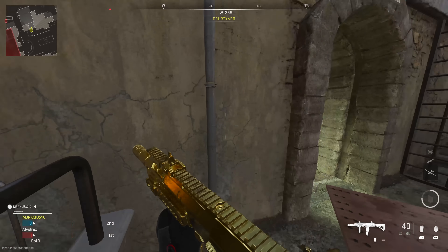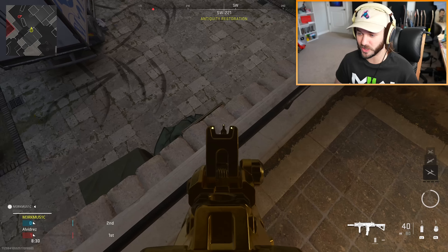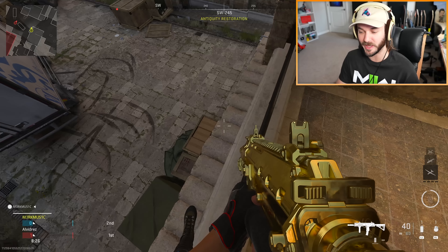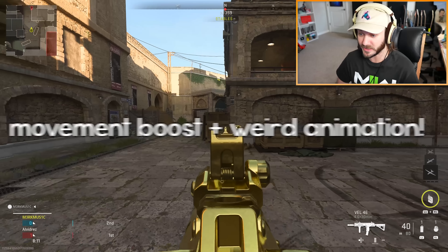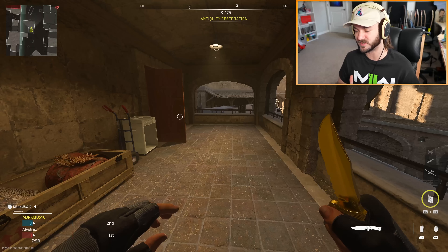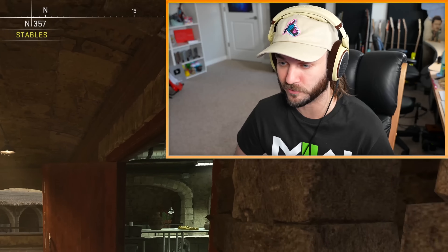So yeah, let me explain this whole dolphin hopping thing. All you have to do is dolphin dive to the edge of a ledge, kind of like right here. You want your body to try to hit this part of any ledge, no matter where you try to do this. So you sprint, you dolphin dive, and then jump as you hit the ledge and you get that little bit of extra movement. If you have the knife out you're going to move pretty fast, but if you're going at the fastest possible movement speed in the game, you might go even further.